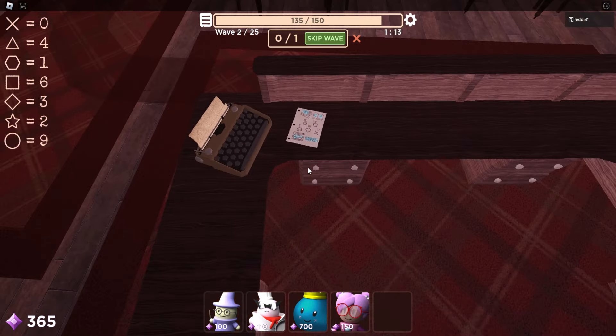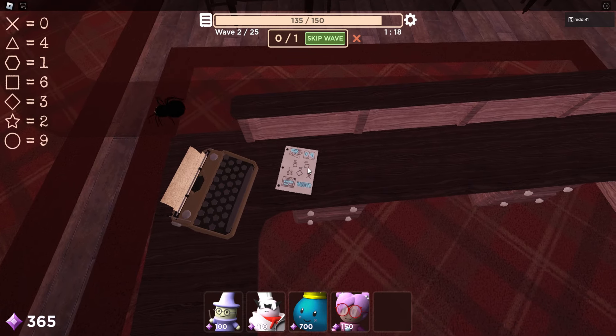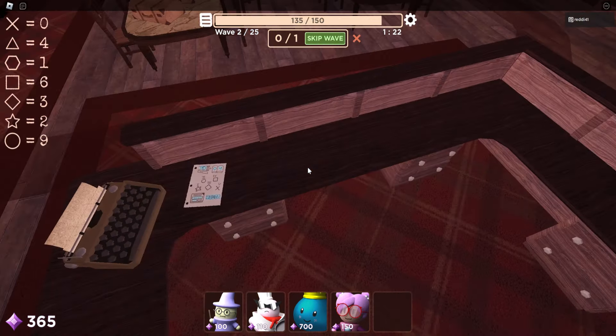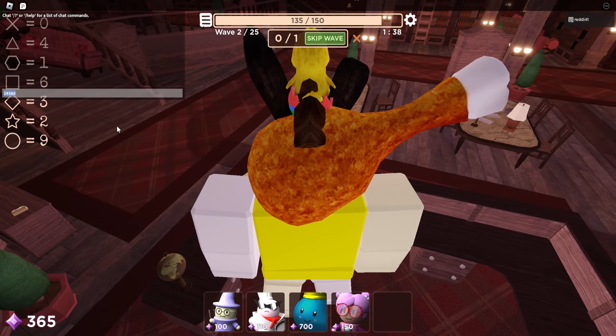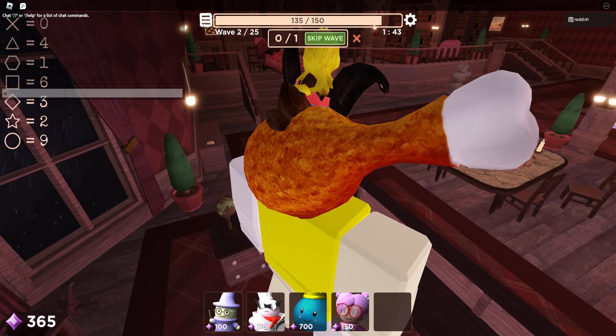So we need a star — which we have — a circle, a diamond, we have that, a square, and an X. So that's good enough. Now we write down what we have: star is two, circle is nine, diamond is three, square is six, and X is zero. It's different for everybody each time, but the code is specific to your account so it'll always be the same code.